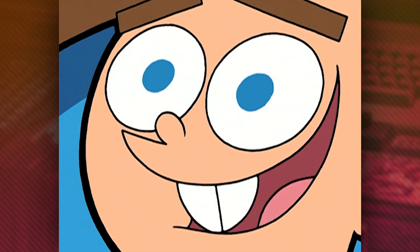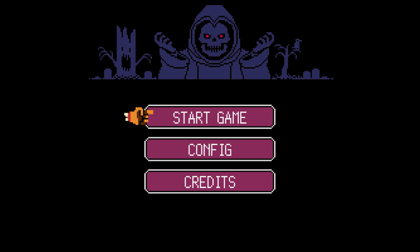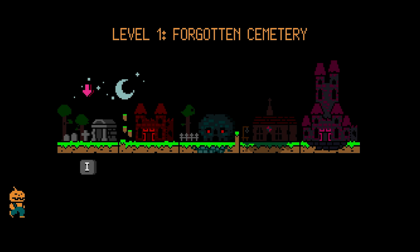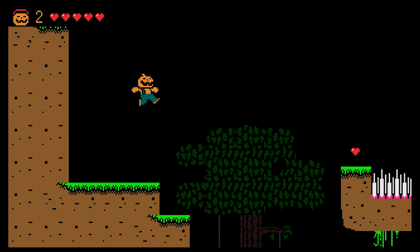This kind of reminds me of that Fairly OddParents episode where Timmy wishes that every day was Christmas. Speaking of Christmas, this takes us to the character select screen, where right away two characters are unlocked: Pumpkin Man and Santa Pumpkin. Regardless of the character you pick, the mechanics of the game stay consistent, so there's no need to learn a bunch of different rules or button combinations, which is great for an untalented gamer like myself.